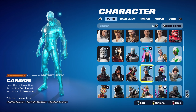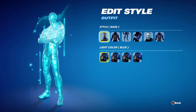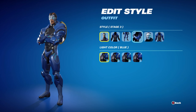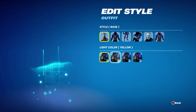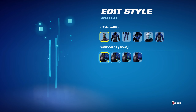The Carbide skin was introduced in Chapter 1 Season 4's Battle Pass, part of the Carbide set. As a base start which you got for just unlocking the skin, Stage 1 was for reaching Season Level 10, Stage 2 was Season Level 20, Stage 3 was Season Level 30, Stage 4 was Season Level 40, and Stage 5 was Season Level 65. I'm pretty sure the yellow, green and pink styles were for reaching Season Level 65 as well.